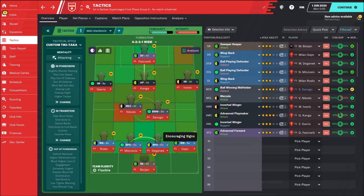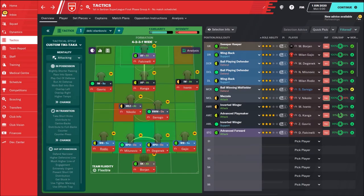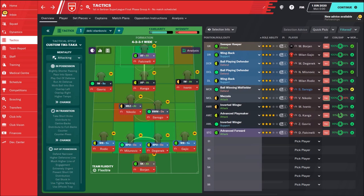Sanoga is someone who protects the defense and does a lot of chasing. The only problem in real life is that he is a bit slow, but he's a really good player. On the left side we have Rodic playing as a wing back, and on the right side, Gajic or Gopedic. Dan Stankovic uses a pair of ball-playing defenders — he wants his defenders to create actions and start most of the play. The central defenders are Milunovic and Degenek. In goal, we have a sweeper-keeper — that's Borjan.